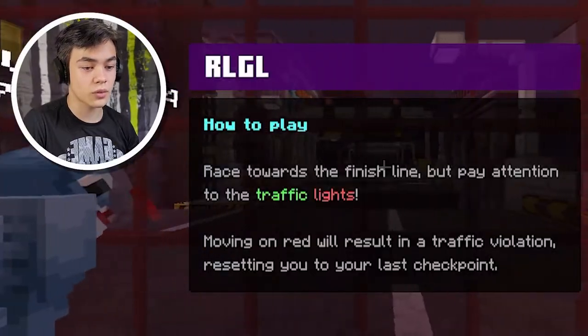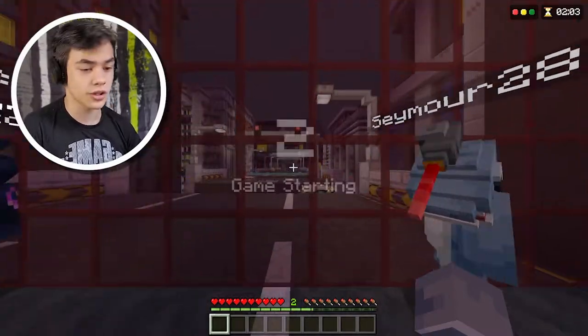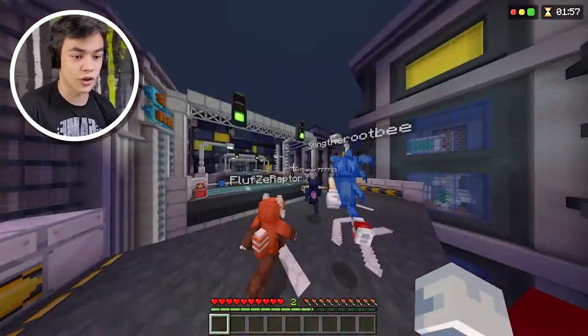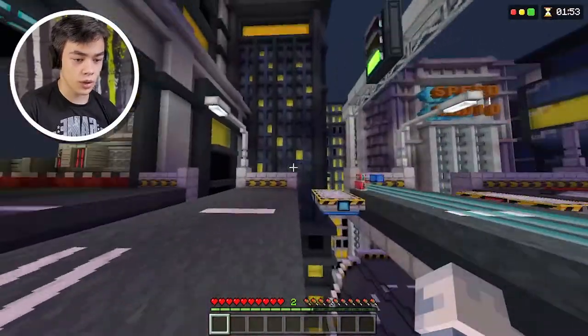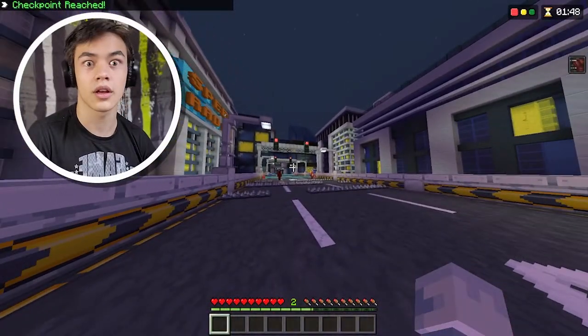Red Light Green Light. Race towards the finish line, but pay attention to traffic lights — moving on red will result in a traffic violation and resetting to your checkpoint. So you just got to not move when it's red. Oh my god, there's so many people here. It's going to be red — don't want to move on the red light. Is this a checkpoint? Are we supposed to go over here? We got to stay still. Okay, there we can go now.